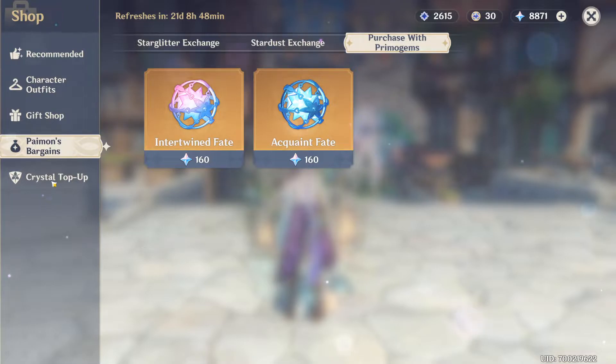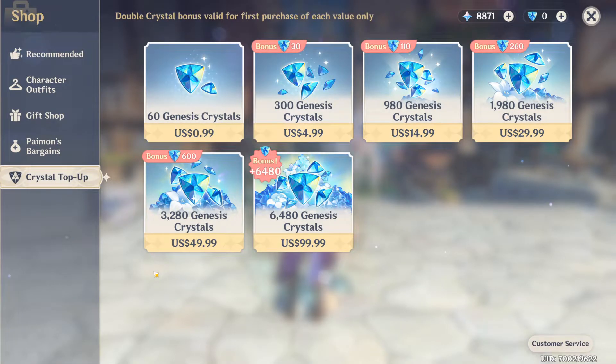Finally, there's Crystal Top-Up. In short, here you can outright buy Genesis Crystals with hard cash. Genesis Crystals can be converted to Primogems at a 1-to-1 ratio. So if you buy a pack of 60 Genesis Crystals, you can convert those 60 Genesis Crystals to 60 Primogems.